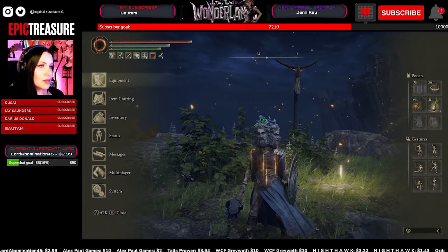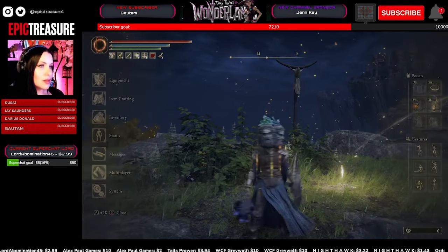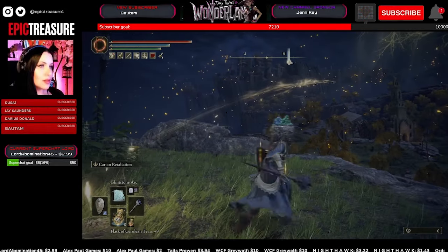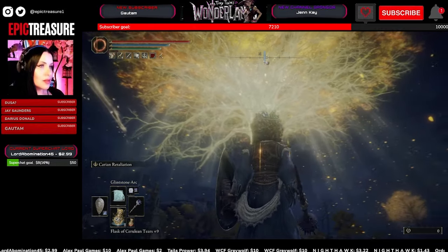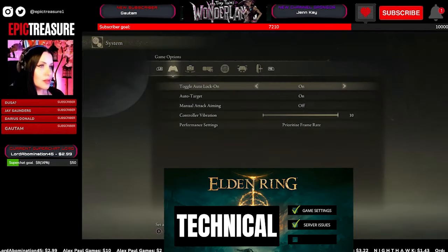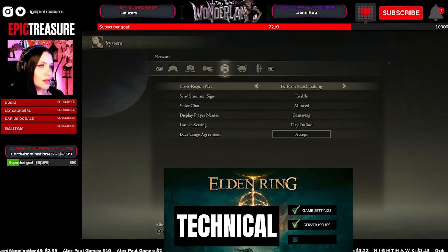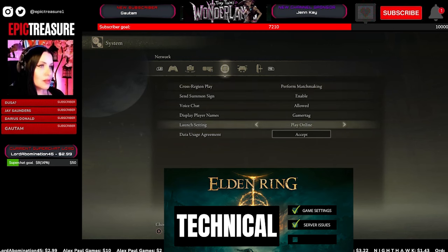Number one, summoning isn't a global thing in the game. It's not like there's a lobby where you can just join other people. It is quite specific, so we're going to go through that. But first, technical things we want to tick off really quickly. Make sure that you go into your settings, go into your network, make sure that those things are enabled — such as 'enable summon sign' — and make sure that you're in online mode.